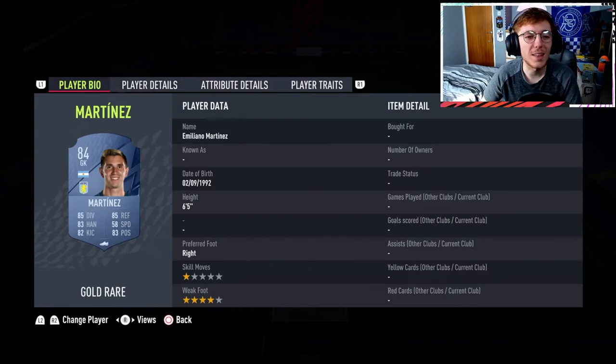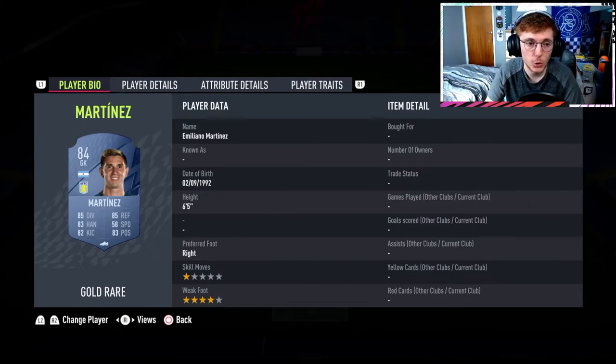We're going to start with Emi Martinez in goal. This guy for me is probably the joint best goalkeeper in the game - him and Edouard Mendy are both absolutely fantastic. Martinez, for an 84-rated card, is definitely going to get cheaper as well. He's not that expensive right now, sitting at roughly 2,600 coins for an 84-rated card, which is very very cheap. I do expect him to go up in price at some point, but right now at 2.6k he is a very very good pickup.